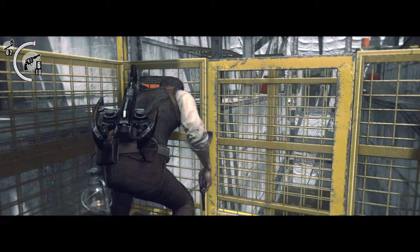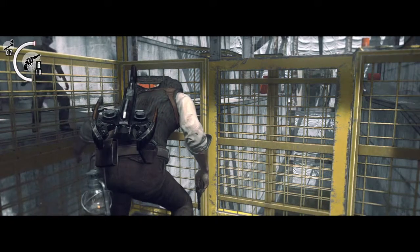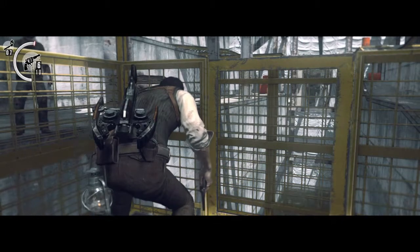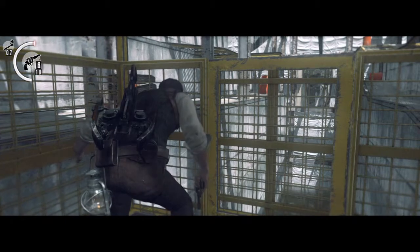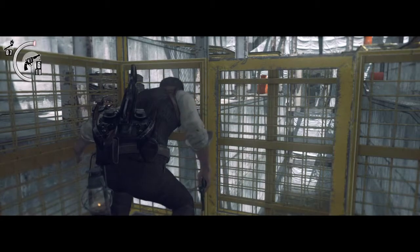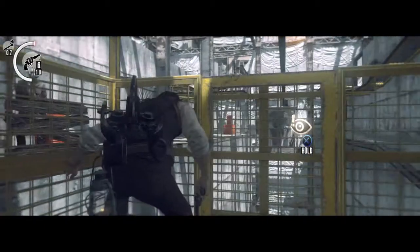When you enter this cage here, get your pistol out and get in the top left corner. All the enemies should show up the way I show them, and the only thing that is kind of luck-based here is your aiming and whether the enemies actually get hit by the pistol.